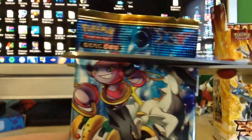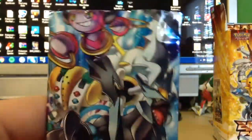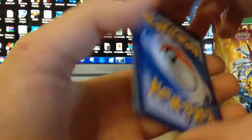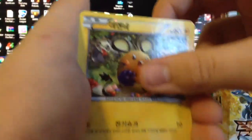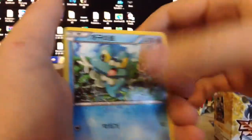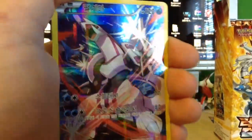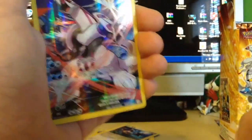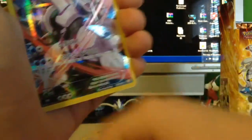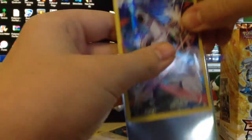Hoopa Arceus pack. We have a Dedenne, another Braviary, a Noivern, a Froakie. Oh, then a Palkia - dude, that's sweet. Oh man, oh my gosh, that's so good. It's so cool.